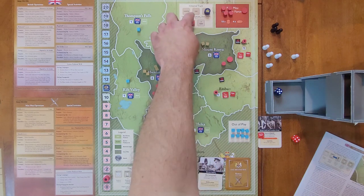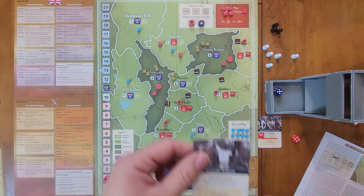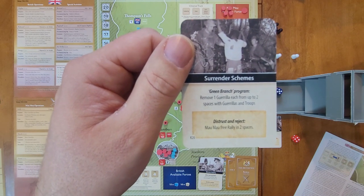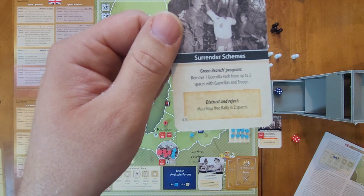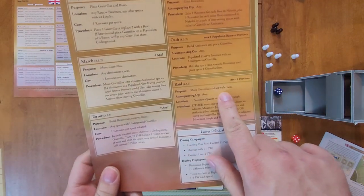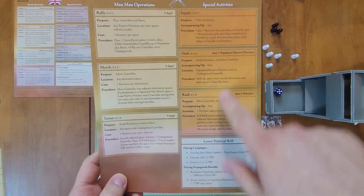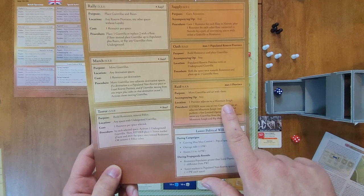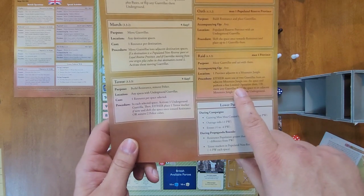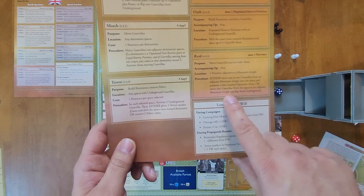That ends the turn. We reset: Mau Mau first eligible, British second. Next card: Surrender Schemes. British event is Green Branch Program — remove one guerrilla each from up to two spaces with guerrillas and troops. Mau Mau event is Distrust and Reject: Mau Mau free rally in two spaces. The Mau Mau decide to take advantage of their new Raid capability and do the Raid special activity with a Terror operation. Raid lets them move guerrillas from adjacent mountain jungles and act with them — it must be a province adjacent to a mountain jungle.